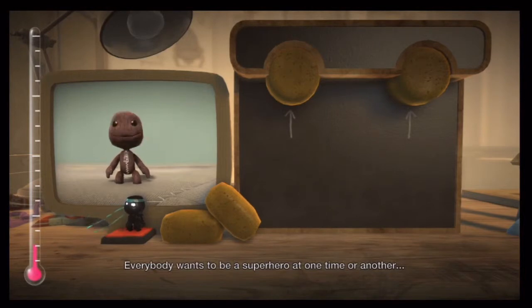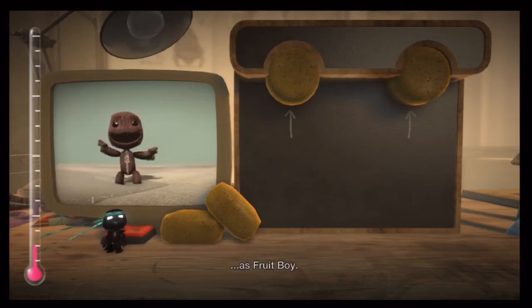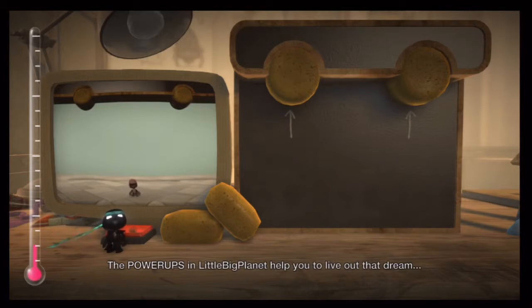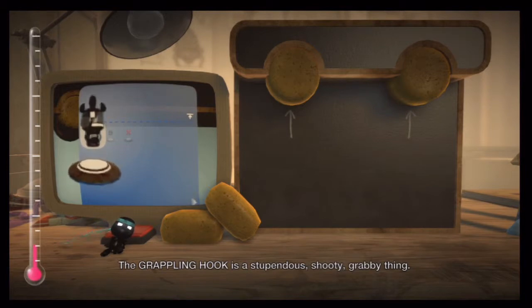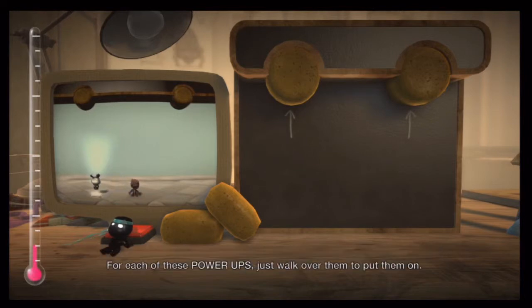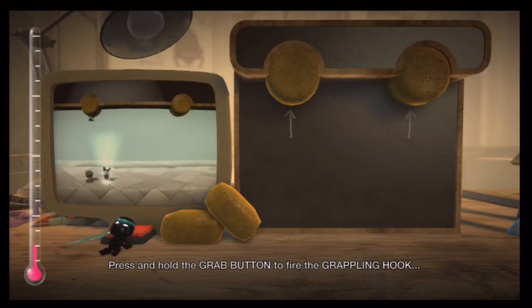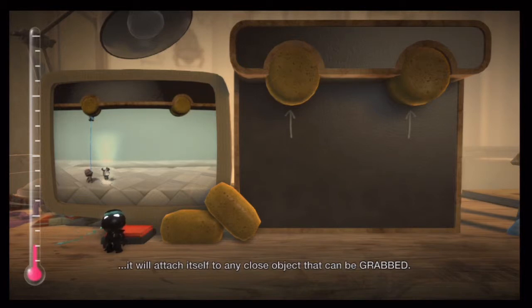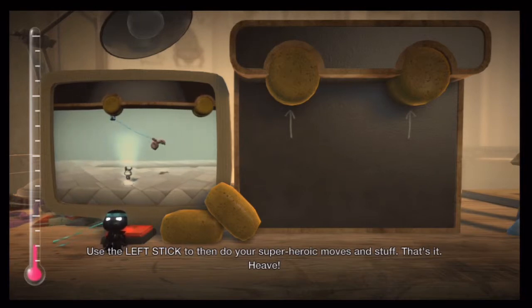Everybody wants to be a superhero at one time or another. As a child, I spent many an afternoon with a hollowed-out melon on my head as Fruit Boy. The power-ups in LittleBigPlanet help you to live out that dream, and they're all in the Gameplay Kits page. The grappling hook is a stupendous, shooty, grabby thing. Use it to grab onto things that would be out of reach for a normal, unsuper sackboy. For each of these power-ups, just walk over them to put them on. Press and hold the grab button to fire the grappling hook. It will attach itself to any close object that can be grabbed. Use the left stick to then do your superheroic moves and stuff.